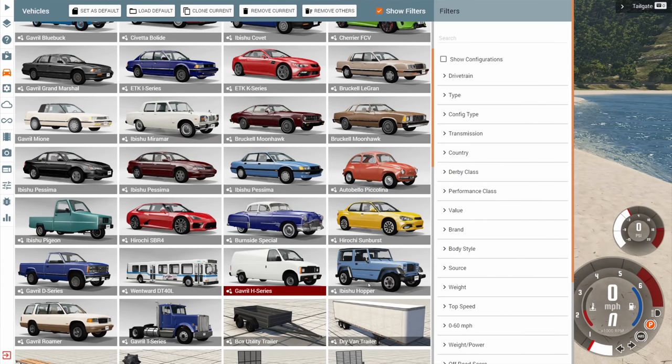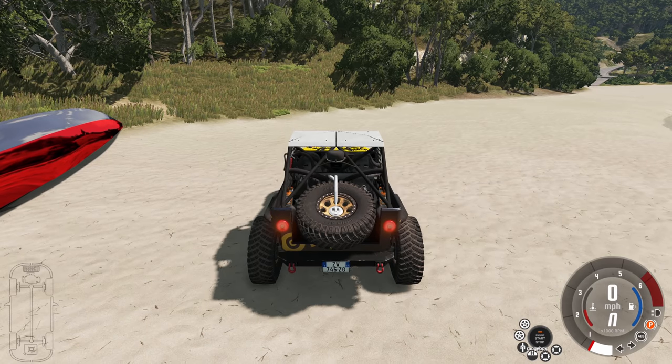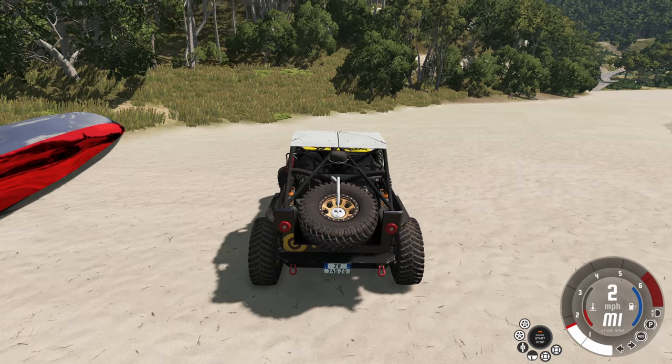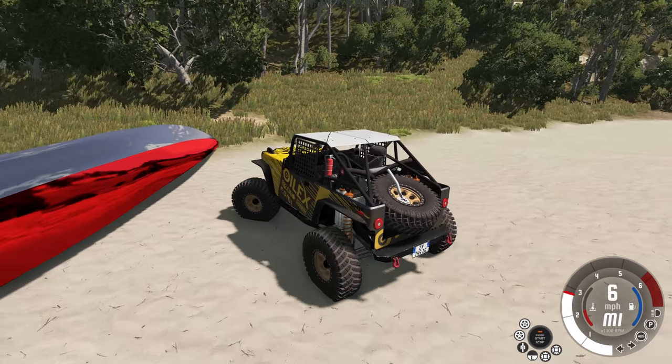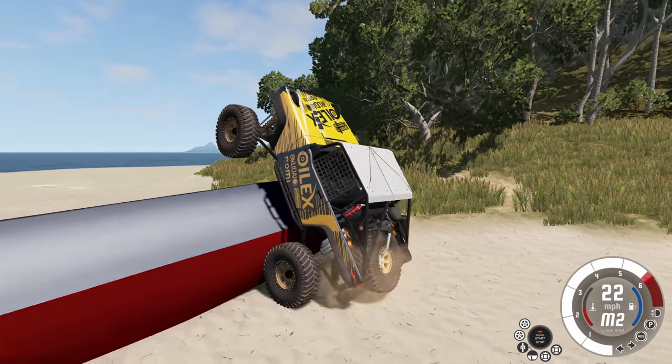There's a backup plan - we could try using the custom version of the Hopper or even the crawler version of the Hopper. This is going all out. Even locking the differentials, using low gear, and just taking it nice and easy - and yep, there we go. We can climb the boat.